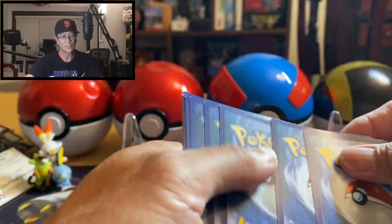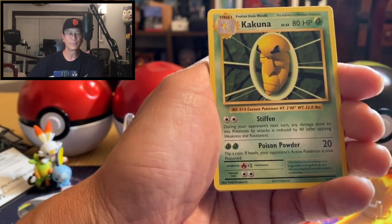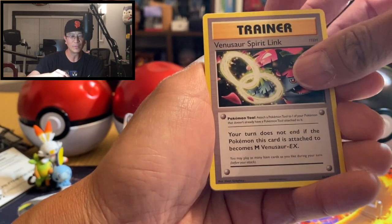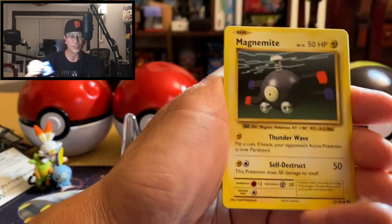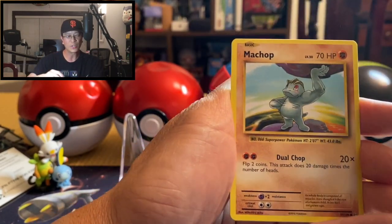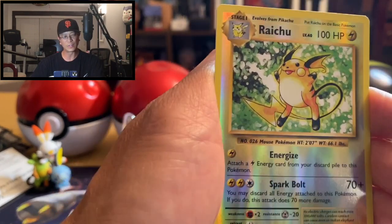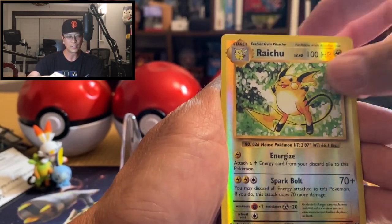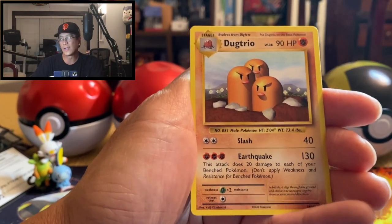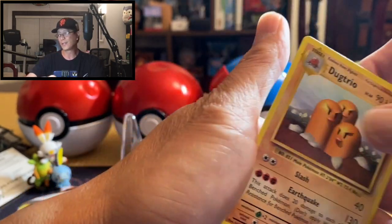Alright, last pack magic of XY Evolutions guys. If you enjoy this video, give it a thumbs up please. Thank you for always supporting my videos. Here we go — Kakuna, Potion trainer, Venusaur Spirit Link, Charmander, Magnemite, water energy, water energy, Growlithe, Machop, and Raichu — that's an awesome looking reverse holo — Raichu reverse holo! And Dugtrio non-holo. It's been haunting me.